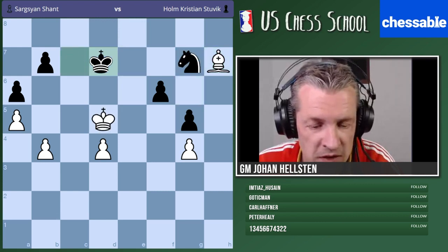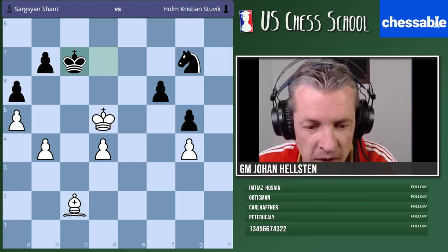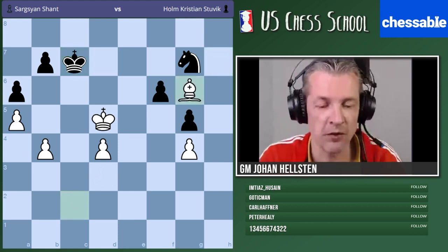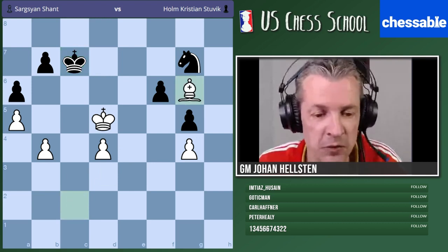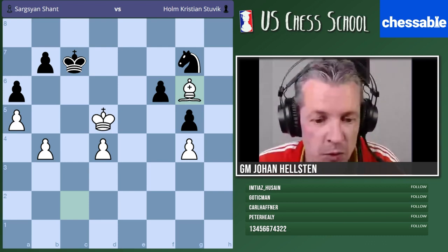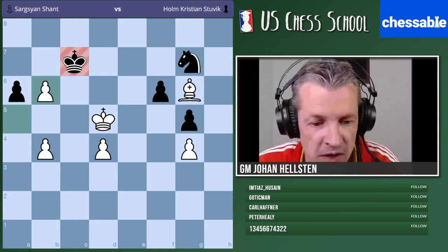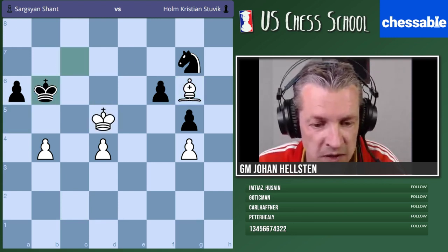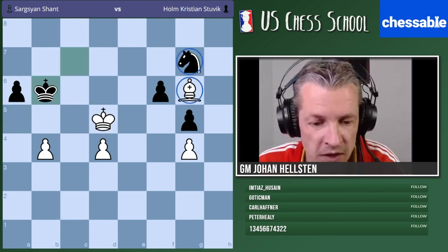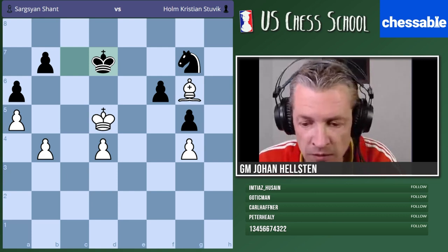Bishop c2 says hdhs — good teamwork. We go back to g6. This is what I was speaking about — we have simply lost the tempo so that it's black to play. You can see that black doesn't have any good move here. B6 is not a good idea because we could take and enter with our king. Notice how this bishop is dominating the knight completely. If we play king g7 — what is the winning procedure?